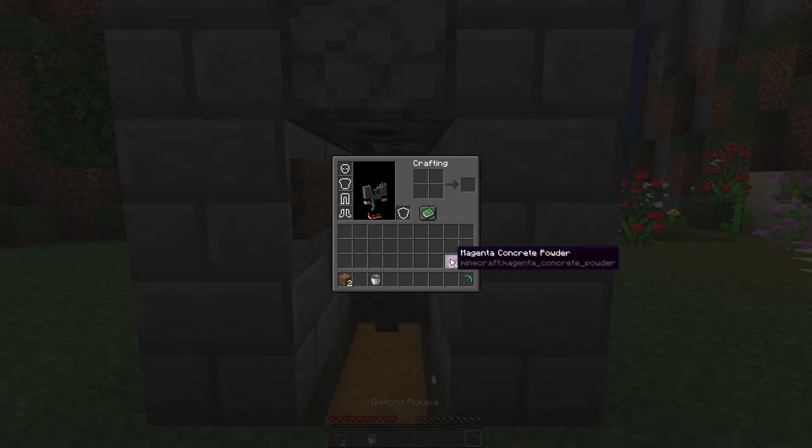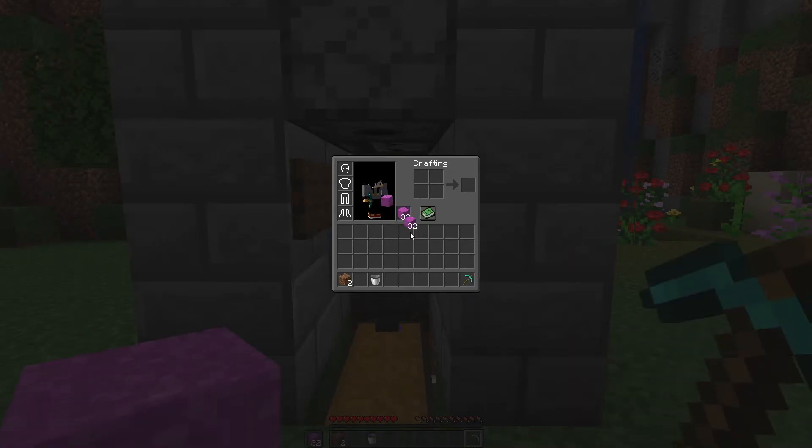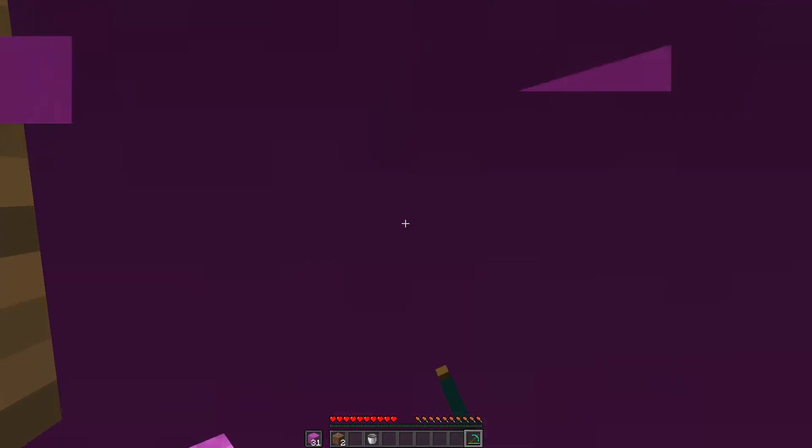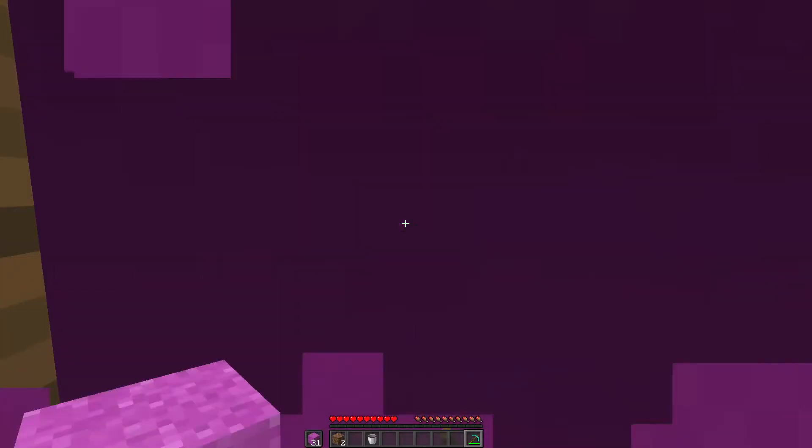Remember, use your pickaxe in the main hand and your concrete powder in the off hand — you can put more up there. Step in here, hold down your right button, then hold down your left button, and you are all good to go.